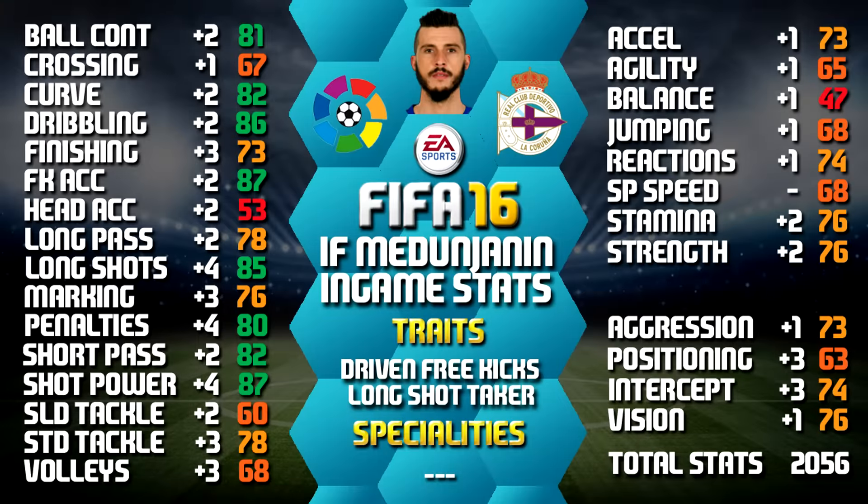Looking at his in-game stats, he stands out with 87 shot power, 87 free kick accuracy, 86 dribbling, 85 long shots and 82 short passing. We've also included all the upgrades of his non-inform as a comparison, like we always do, so you can see how much his stats have gone up. You can always pause to get a closer look at any of these stats.